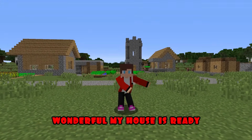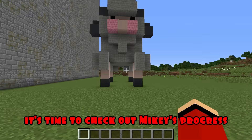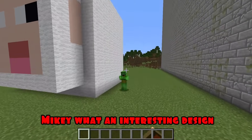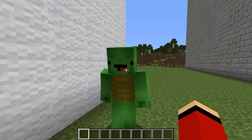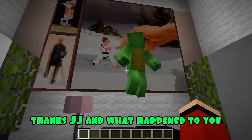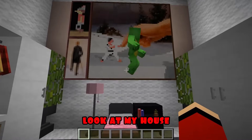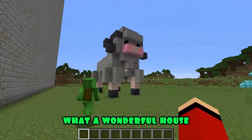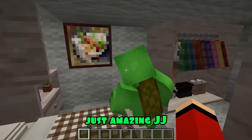Wonderful. My house is ready. It's time to check out Mikey's progress. Wow, Mikey, what an interesting design — this is a very joyful sheep. It's very cozy inside. Thanks, JJ. And what happened to you? Let's go quickly, Mikey. Look at my house. Wow, what a wonderful house. Just amazing, JJ. Thanks, Mikey.